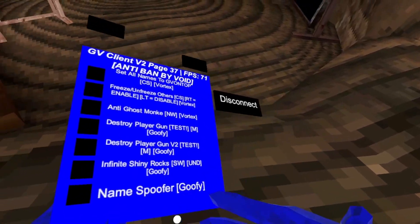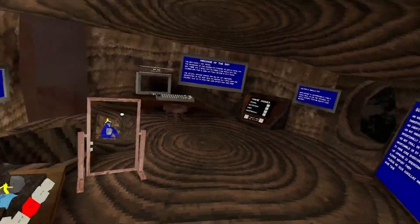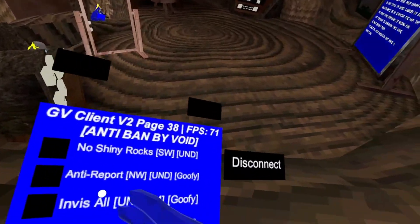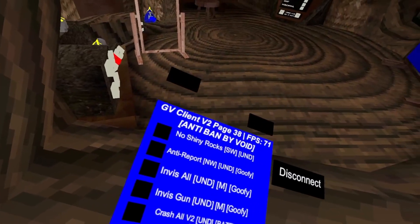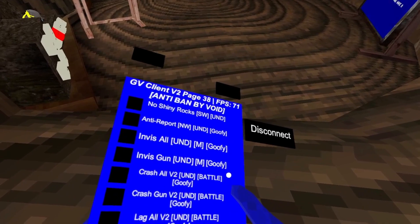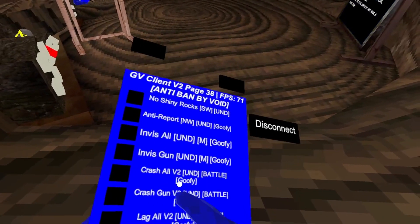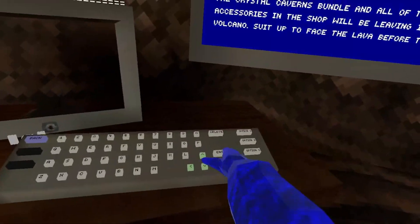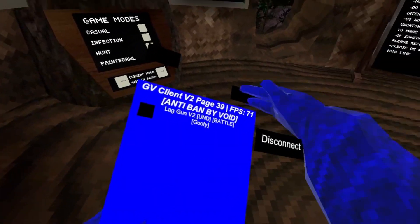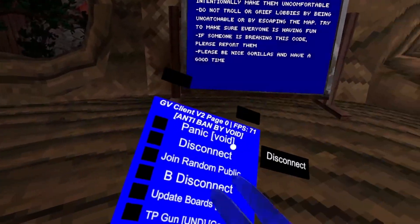This will play for two infinite shiny rocks. Name spoof — there will change the name hero on the leaderboard, so it's hard to report. No sign you work. Anti-report in this all, in this gun. I don't know if that is client-sided or server-sided. Crash gun V2 — you have to be in battle though. Leg gun V2, leg gun V2 again. And that's the end of the menu.